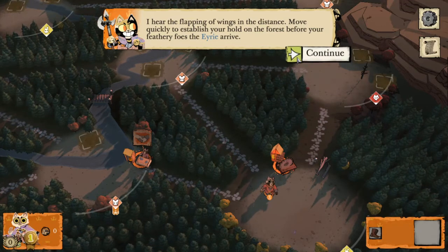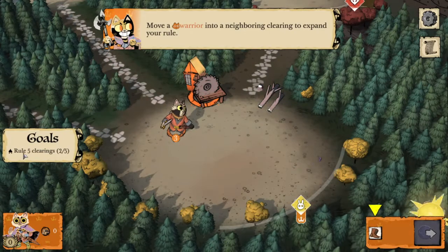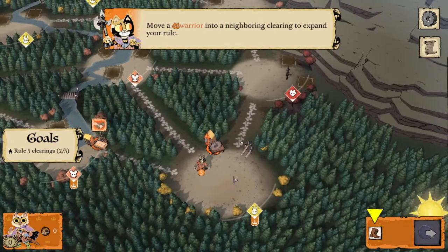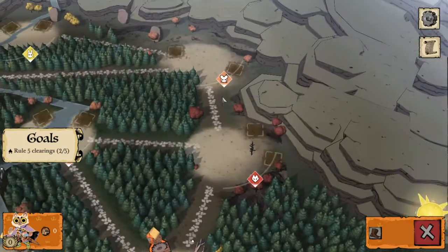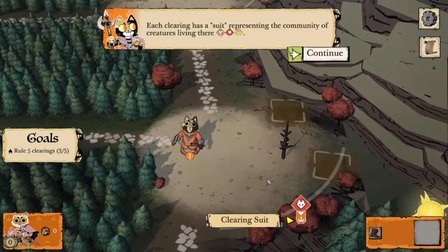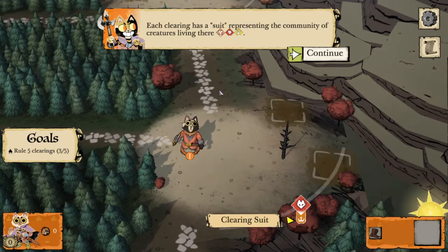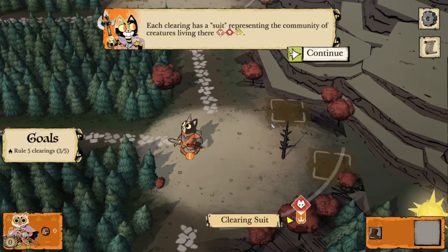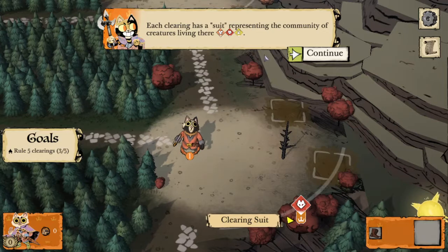We have a goal of ruling five clearings. We're gonna move a warrior to a neighboring clearing to expand our rule. Whichever faction has the most presence in a clearing between their warriors and buildings rules the clearing. Each clearing has a suit that represents the community of creatures living there — here is a fox clearing, and we also have mouse and rabbit clearings.